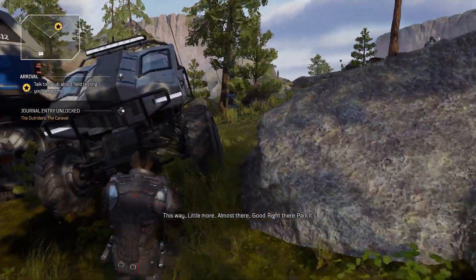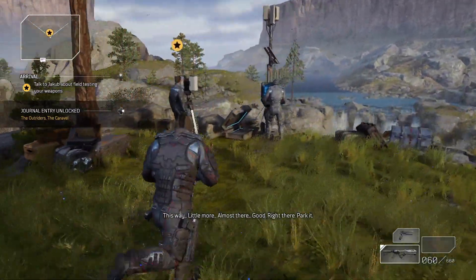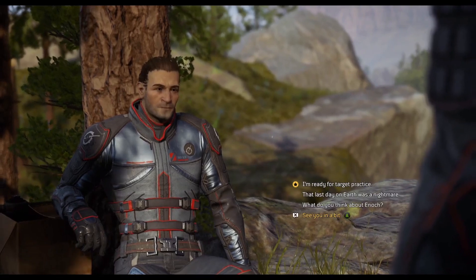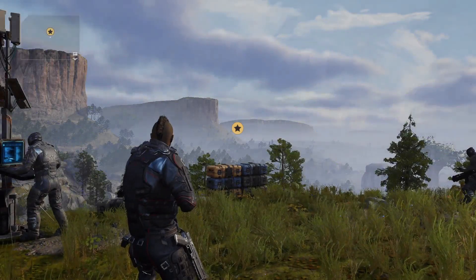This truck will back up and get out of your way so that you can get up to him, and we're going to learn how to use weapons within the game. Hold X to talk to him and then we'll see the dialogue option. We need to go to the one at the top that has the star next to it, then press A and you can skip through the rest of it.